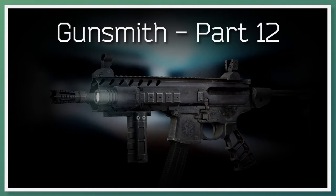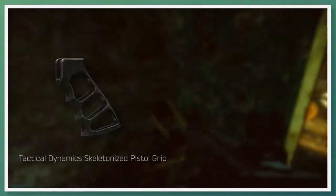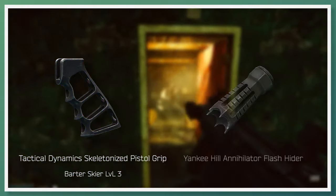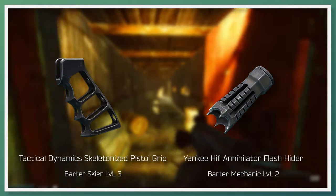Going on to gunsmith part 12, Mechanic requests that you build a SIG MPX. Key parts required for this task are the AR-15 Tactical Dynamic Skeletonized Pistol Grip, soonest available as a barter with Skier Loyalty Level 3, and the Yankee Hill Annihilator Multicaliber Flash Hider, soonest available as a barter with Mechanic Loyalty Level 2.